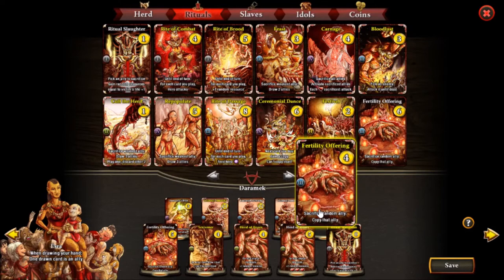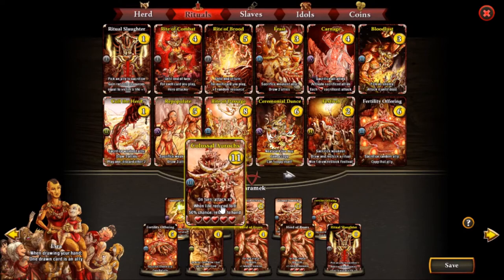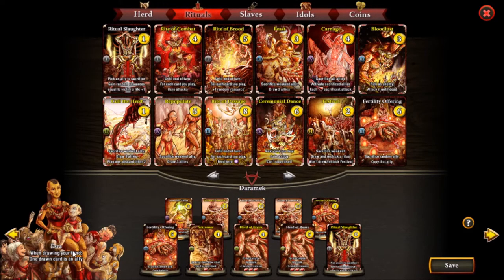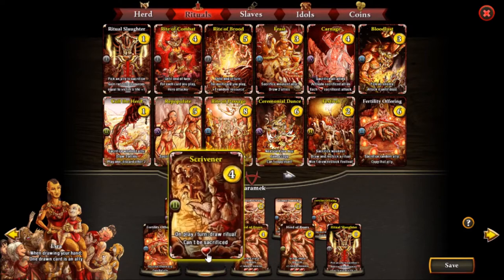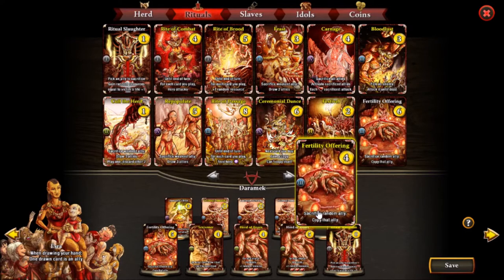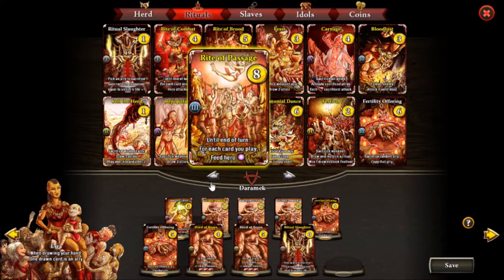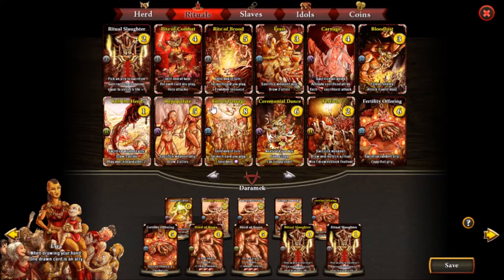Most of the times you just need one Fertility Offering — only one activation is still pretty good. Having two Colossal Aurochs is insane, especially with Ezra. You're probably better off hoping that you redraw the Fertility Offering by itself rather than wanting the Scrivener. It's too much of an overkill. So we probably want to ditch the Scrivener and go for a Riddle Slaughter.